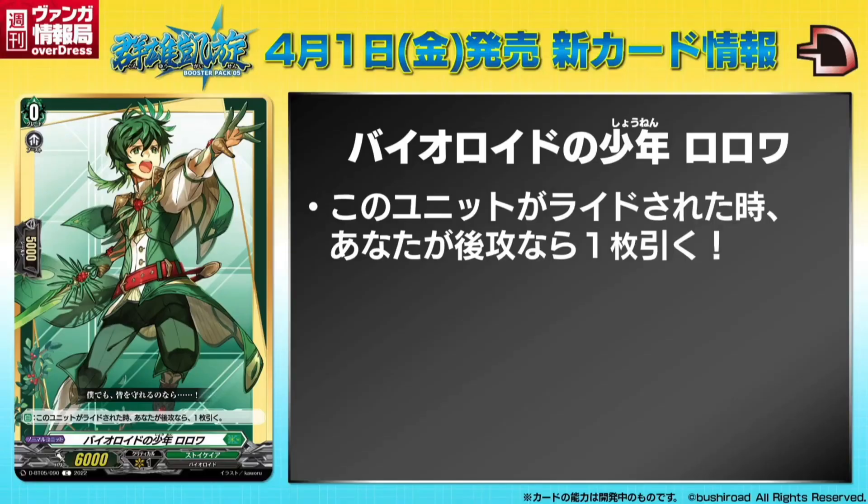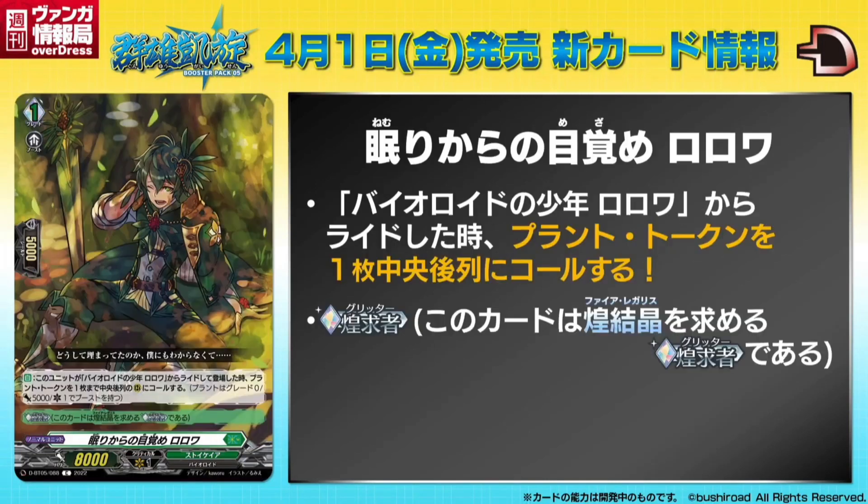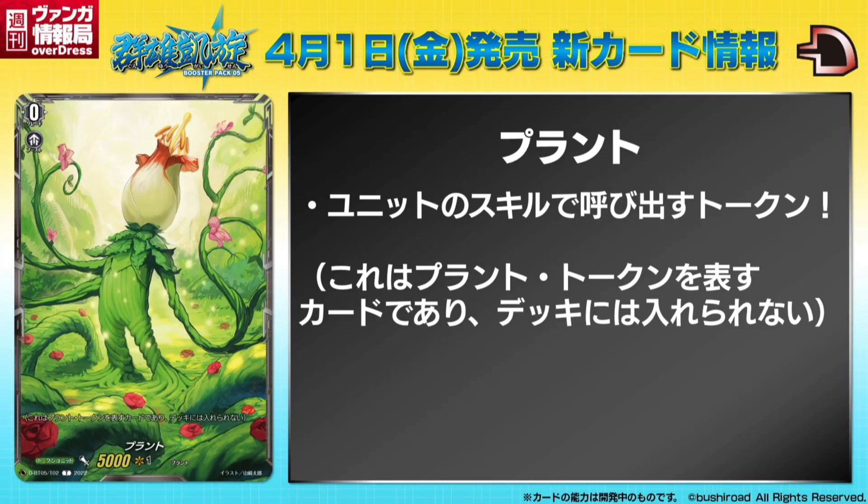We have the new starter, which is still just pure Stoikea. We have our Roroa, which is just our typical draw — nothing too interesting. Then we have another Roroa, the grade one. It says when this unit is placed by riding on the other one, call up to one plant token to your back row center R. This card is a Glitter which seeks the fire Regalis. Glitter is the new keyword, but it's not really much of a keyword — it just seems like a state of 'hey, we have this Vanguard so now we're in Glitter.' But it is interesting how this will essentially give you a booster from turn one, so that's pretty solid going second. This means people can't 15k no-pass you.